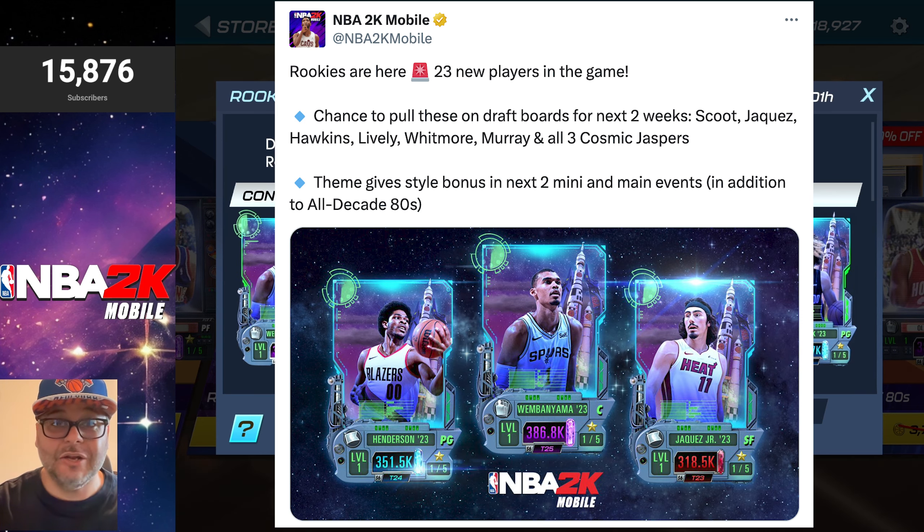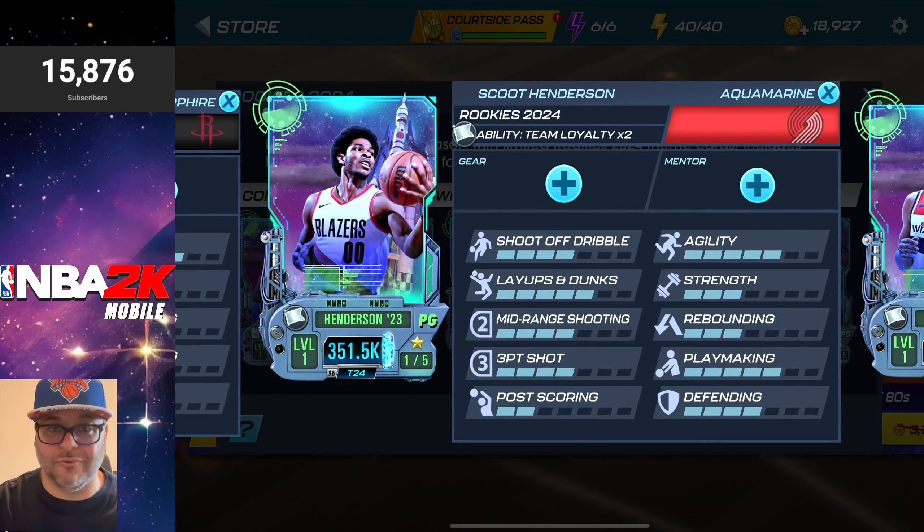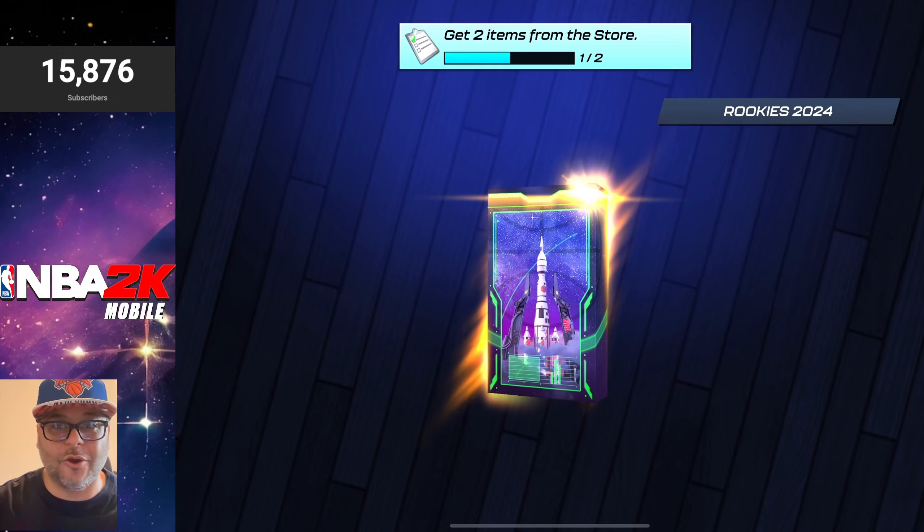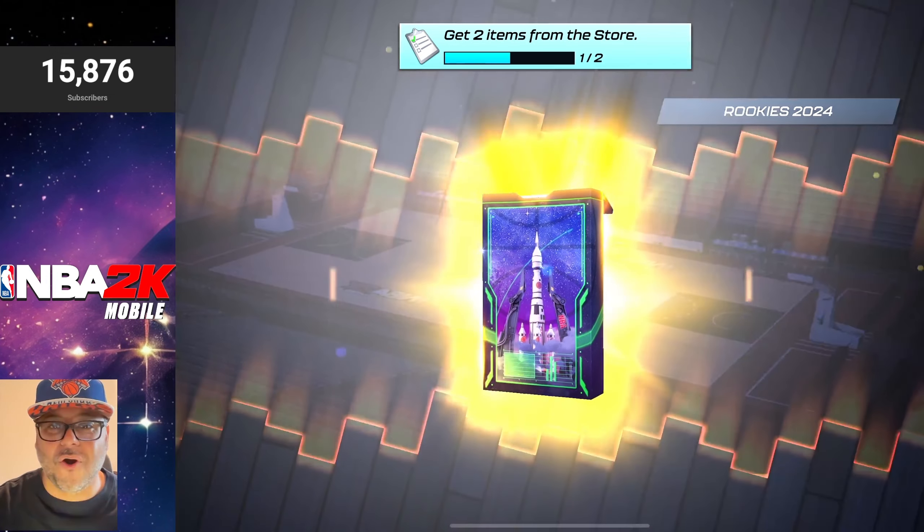Remember, the best card you can pull is that aquamarine Scoot Henderson, which is definitely a cool card to try out. All right, enough with that — here goes the first pack. Who are we going to get? Come on, let's get some heat.